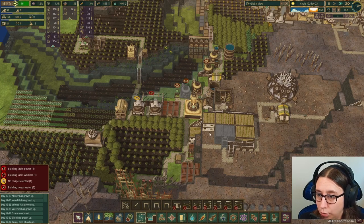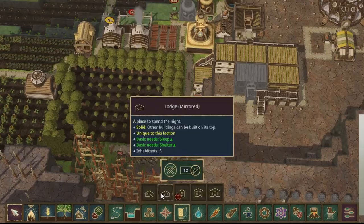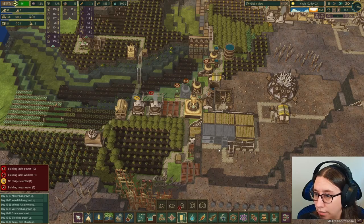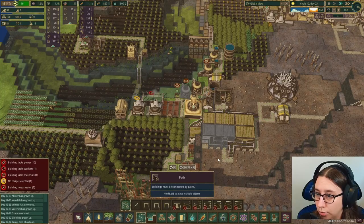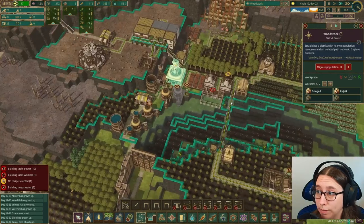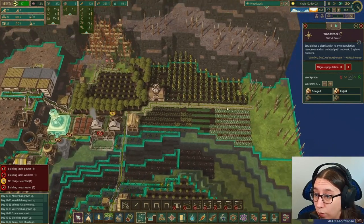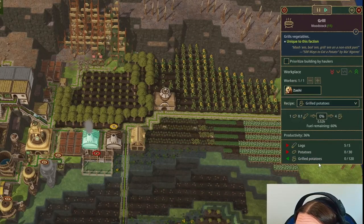I think I might do two more small houses here just to have more housing. I'm going to use this design so I can build fewer platforms. The builders have a lot to do right now — we have two builders, so they've got plenty to build. Eventually it'll help out. They're getting all these potatoes so they can start turning them into grilled potatoes.